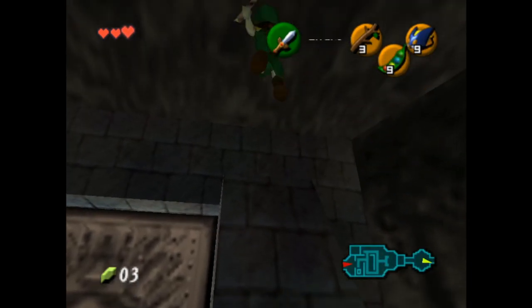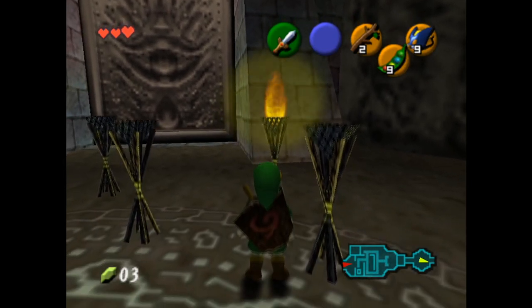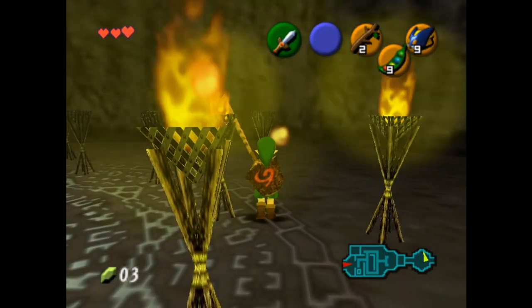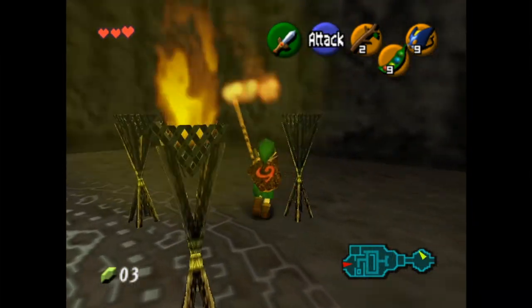Now I'm going to show that you can recoil from far away, and as long as the Deku Stick in your hand goes through the tip of the torch, it will light the torch. See you next time.